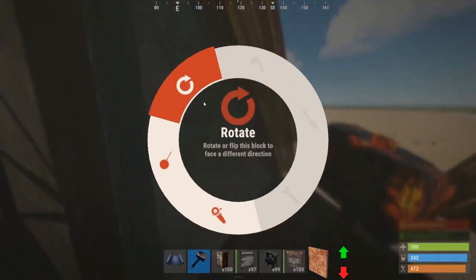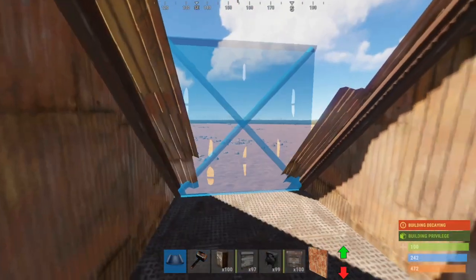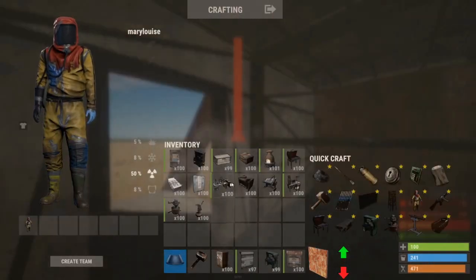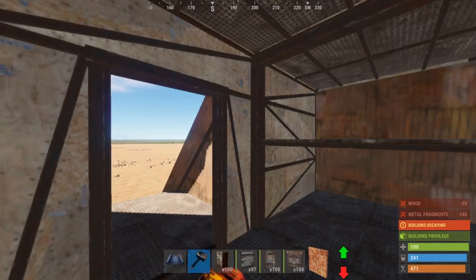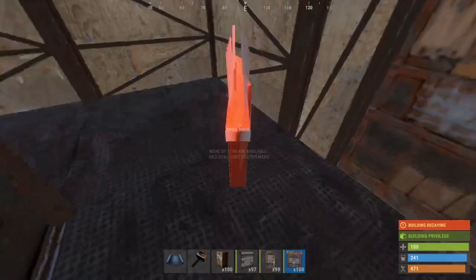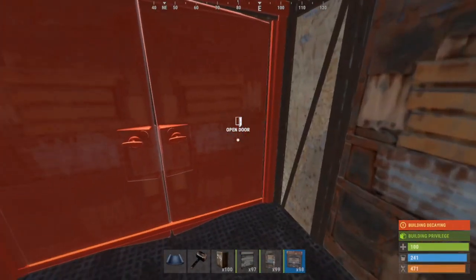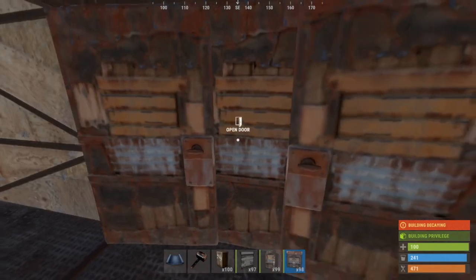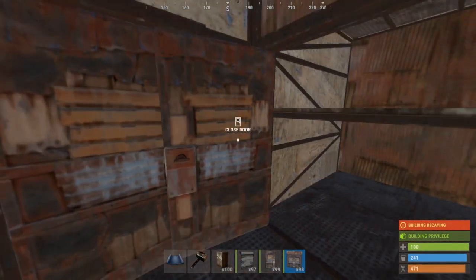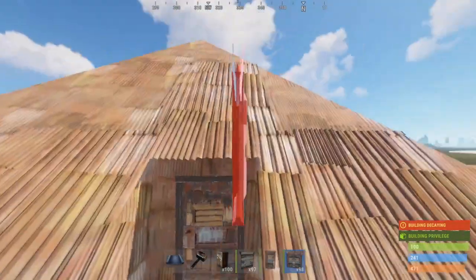Obviously you're going to want this one to face out. What I didn't do for my own base that I did when I originally built it is I left this door as a single. The reason being is when you have squares, your choices for airlocks are pretty limited. But if you put double doors adjacent to your single door, you have an airlock.